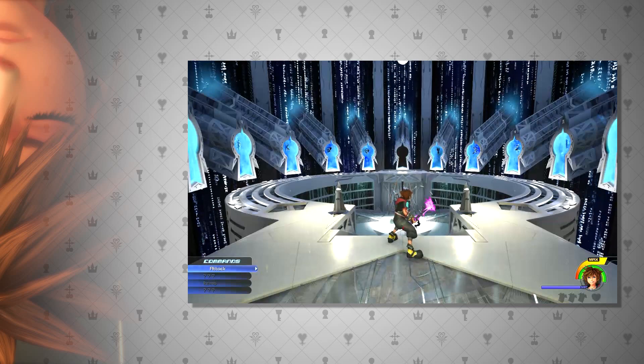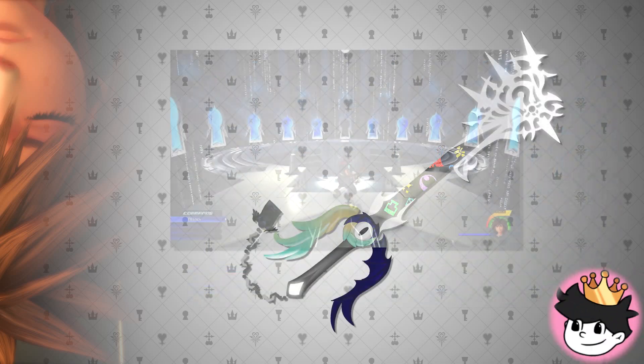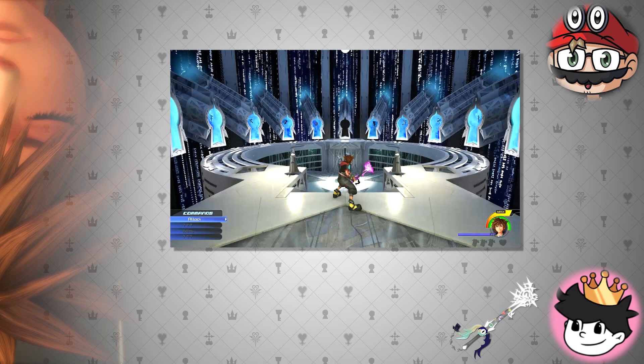We also have a custom keyblade, Pandora's Power, conceptualized by Tatsumaki and put into the game by Dallin1016. This keyblade has a random color with each seed as well.